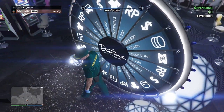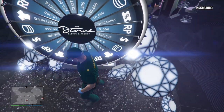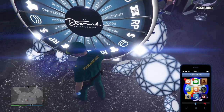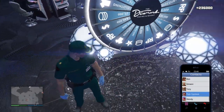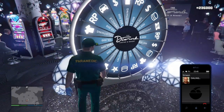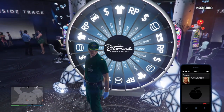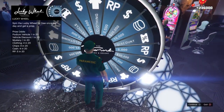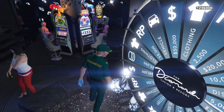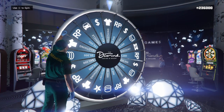Once you are inside the session, make your way over to the lucky wheel inside the casino. Once you're at the lucky wheel, open your phone, go to your contacts, call Simeon, and request a job from him. Once you request the job, hit right on the d-pad on the lucky wheel and accept that alert.